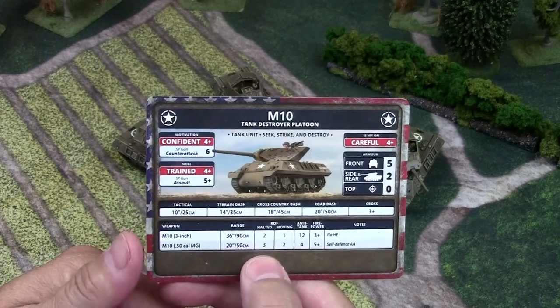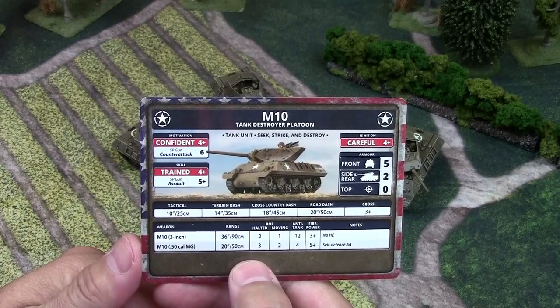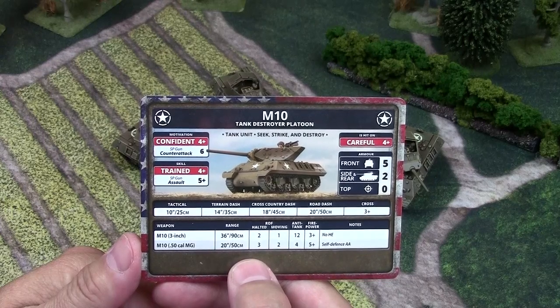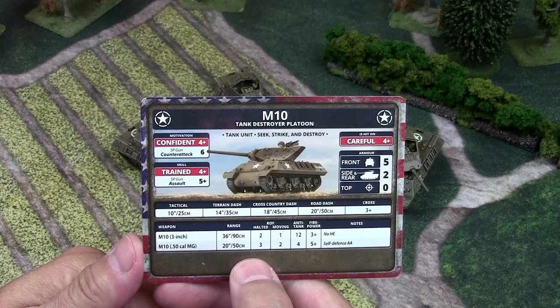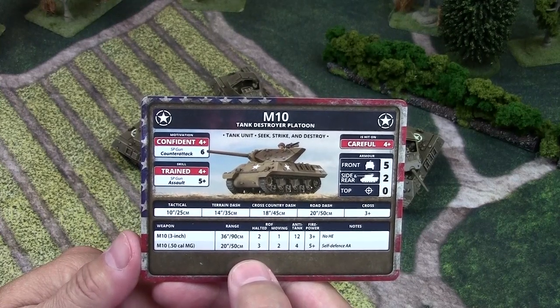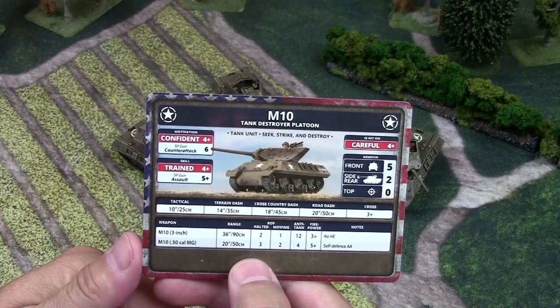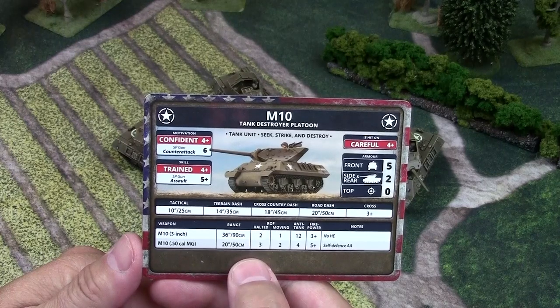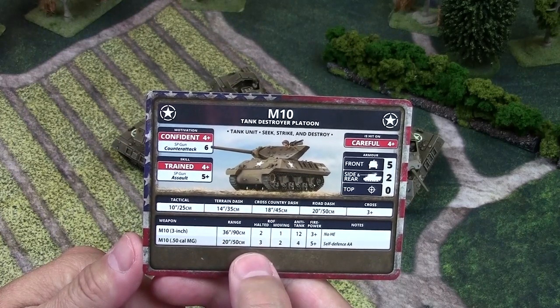The front armor of five is a good feature. I know it's lower than a Sherman's front armor of six, or the Sherman 76's front armor of seven, but it is one better than it used to be. At long range — which hopefully with an M10 you are — you have the equivalent armor of a Sherman, and it is possible to bounce any AT10 or AT11. Still tough to do, but possible.